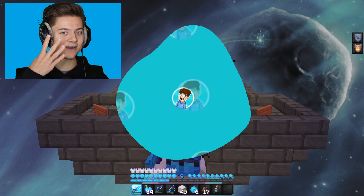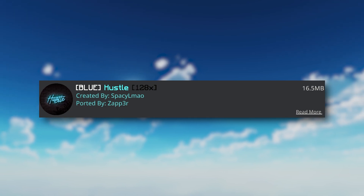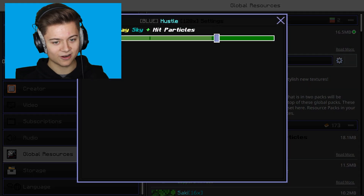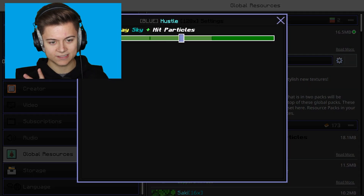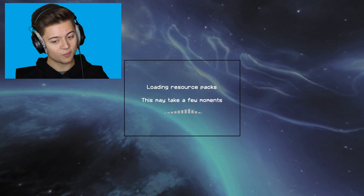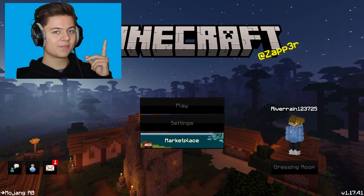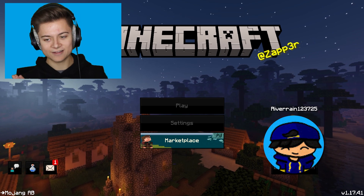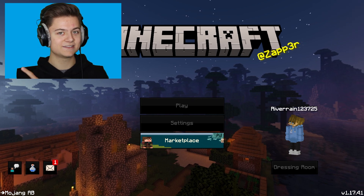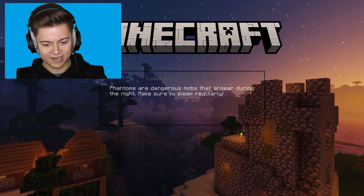Next up we have the Blue Hustle Pack — a 128x edit. There's a gear icon to change the day sky and hit particles but I'll leave it on default. It works! We've got this sick background — huge shout out to my boy Zapper because he's been killing it recently. This main menu background is so amazing.